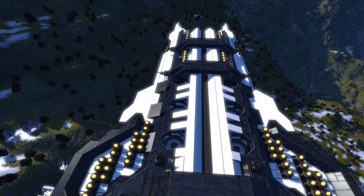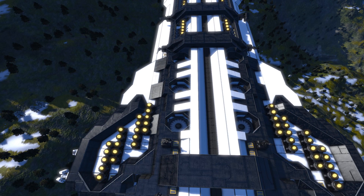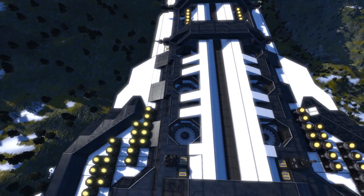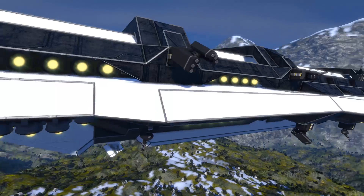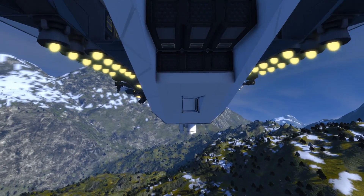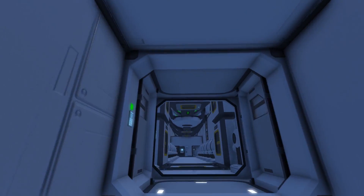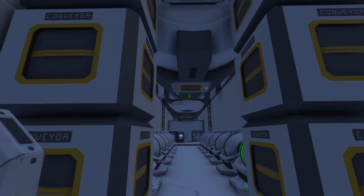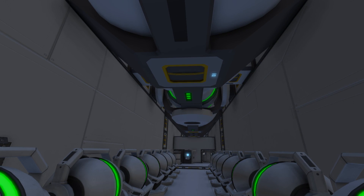As you'll notice, there are six large atmospheric thrusters down the centre, because I wanted this thing to perform just as well in atmosphere as it does in space. It's not a survival-ready ship — it's kind of piped up, but it's never going to have the room or ability to lift the cargo it would need to actually operate. Let's have a quick peek inside, because in reality the inside is not very interesting.